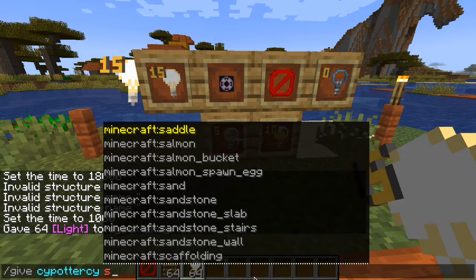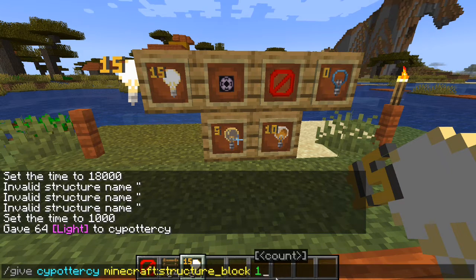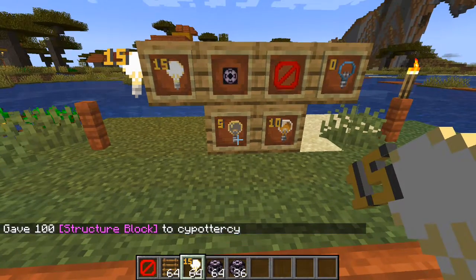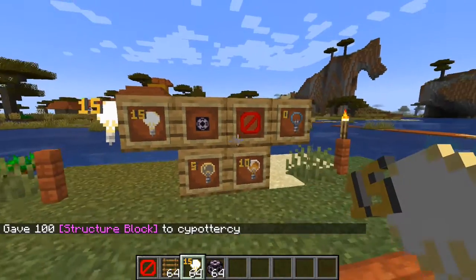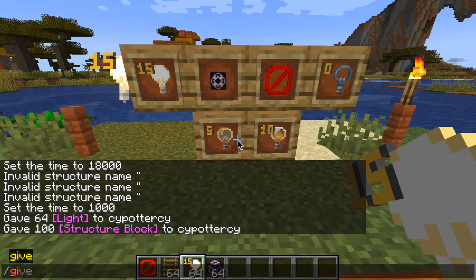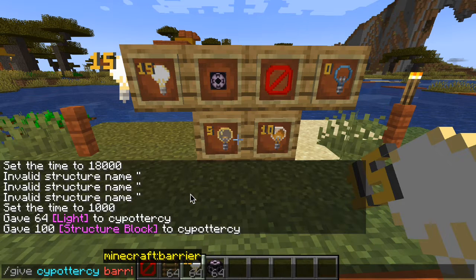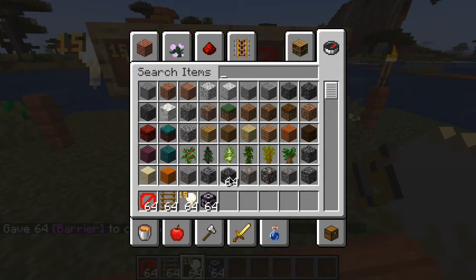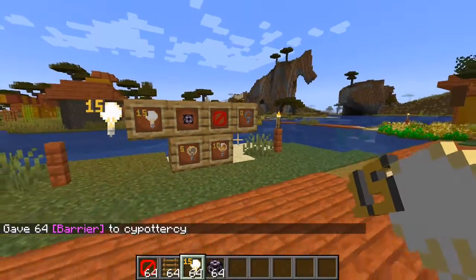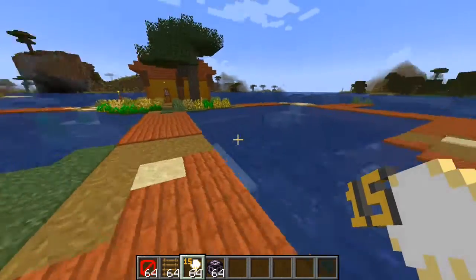Any number works for the count. If you put 100, it'll give you two stacks that combined equal 100. For the barrier block, type '/give @p barrier 64' and you'll get 64 barrier blocks. And to get the different light levels, just place the light block down and right-click it as I showed earlier.